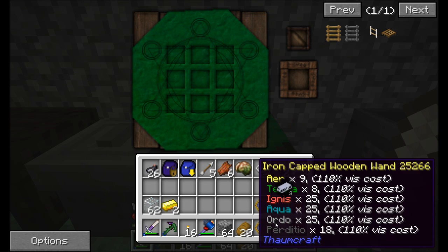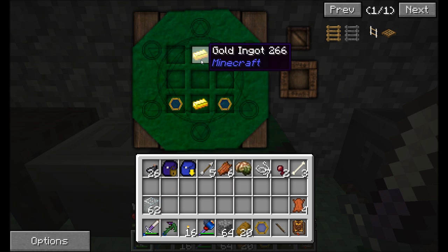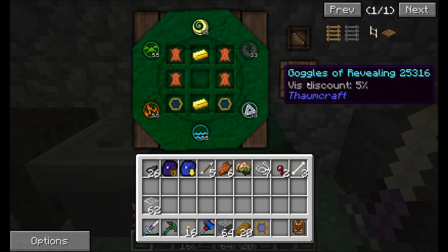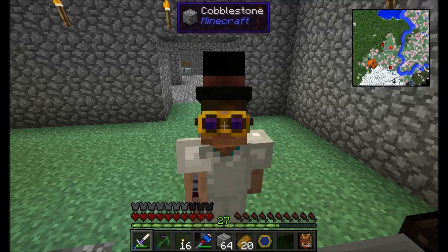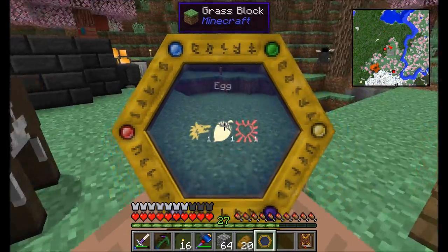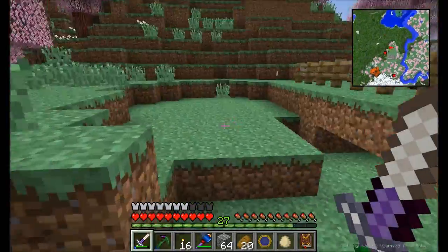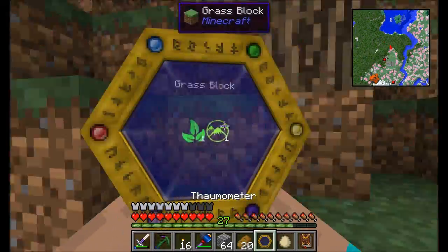Goggles of Revealing — see, iron helmet. Awesome goggles that are very fashionable. Goggles of Revealing are basically a thermometer on your face — you don't have to carry the thermometer around anymore to look through in order to find stuff. You do still need to scan things though. If you want to scan entities, you still need that. But you shouldn't need this anymore to see your aura nodes. So let me go find one and see about recharging my wand a little bit, and then we can start getting a wand of equal trade — honestly one of my favorite Thaumcraft items.